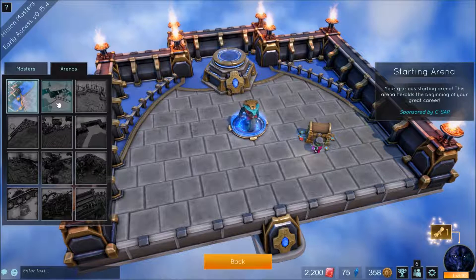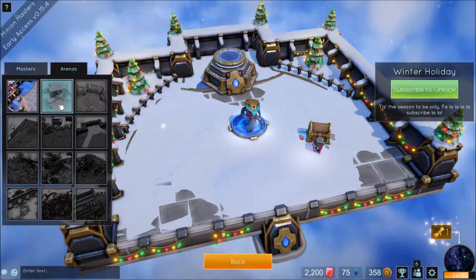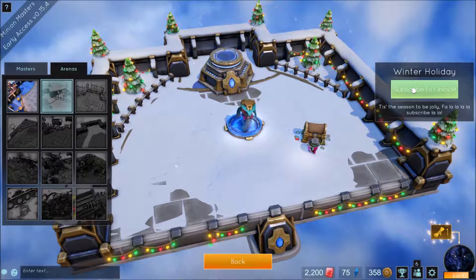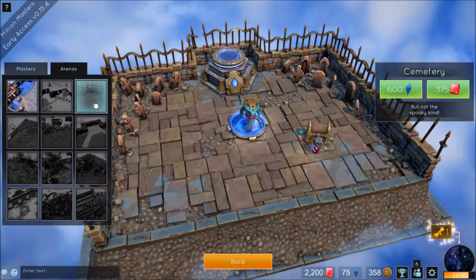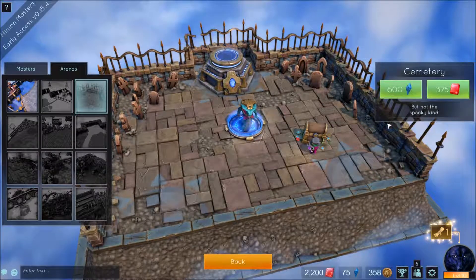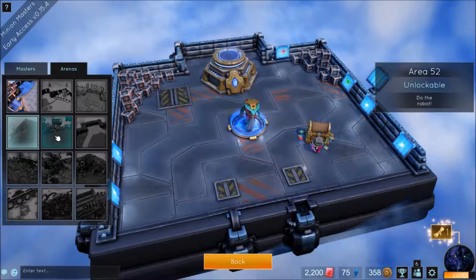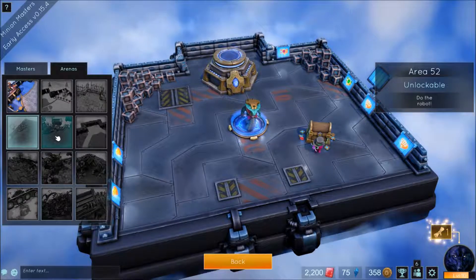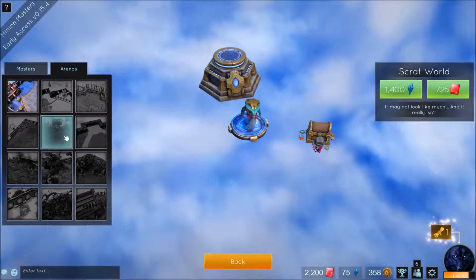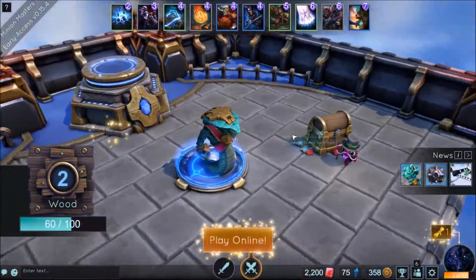The arenas you typically have to purchase with in-game currency and there are a few to pick from. The winter holiday one you can simply get by subscribing to their free newsletter — however I did this and it's still locked, no idea what went wrong there. You can either use gems to buy new arenas or grind them out with shards. They don't really change anything gameplay-wise apart from the aesthetics, and some look more interesting than others.